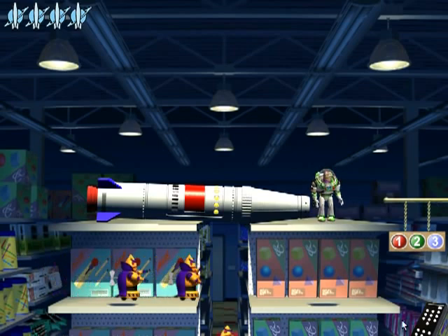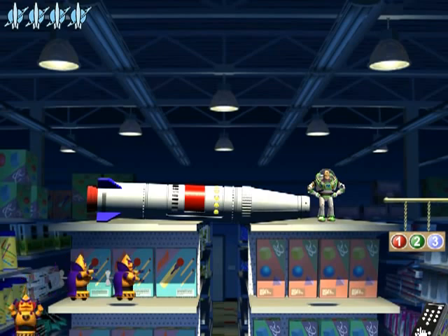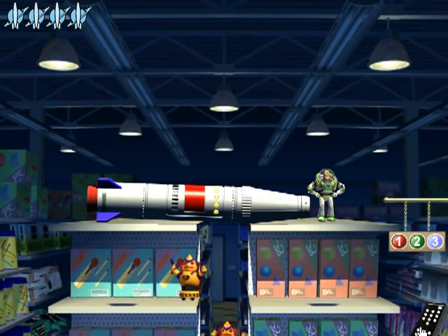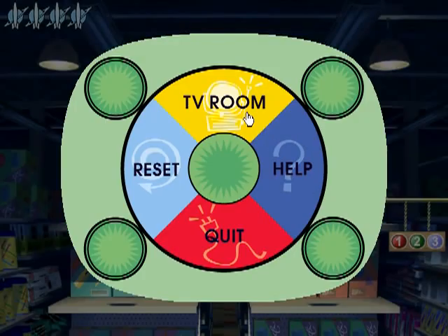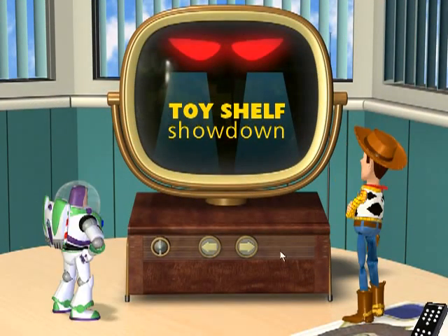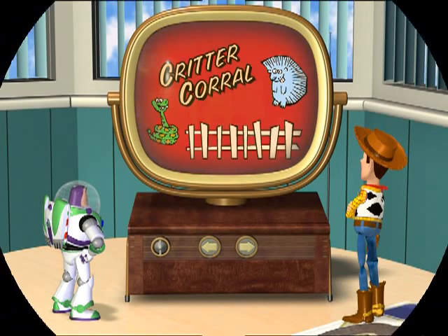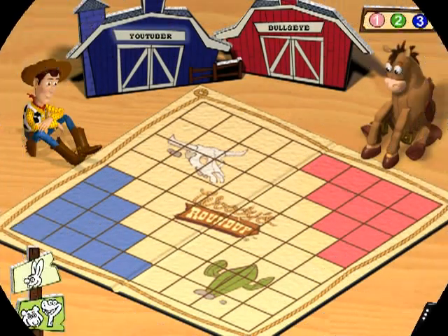Use the remote control device to return to the TV room. Let's go on to the next game. Next up is Critter Corral, which is like a board game — like you played with Slinky in the first one, though with different rules.